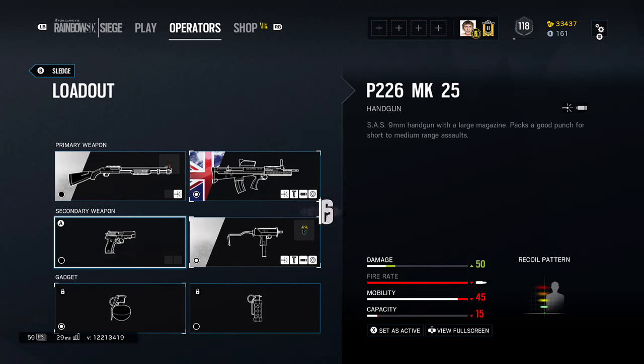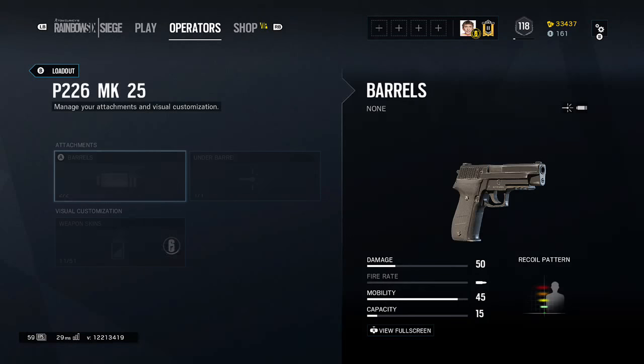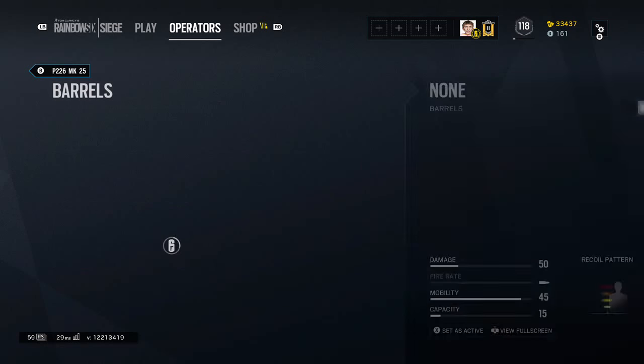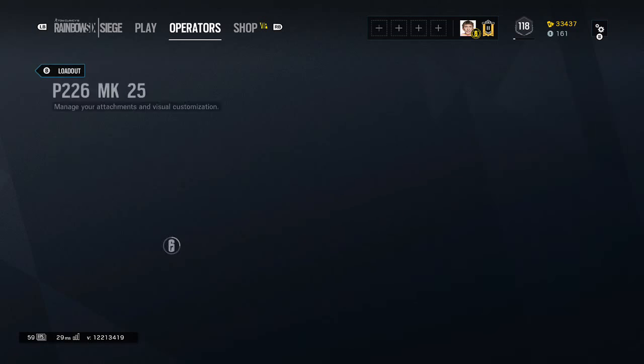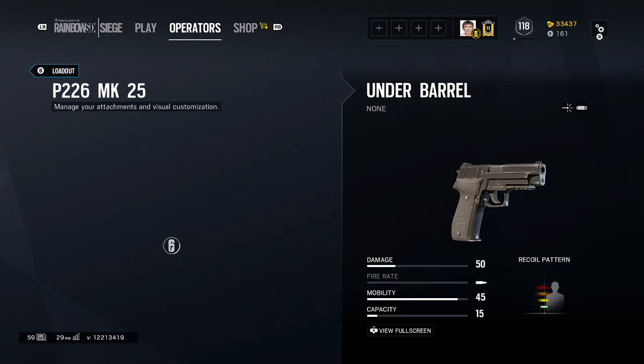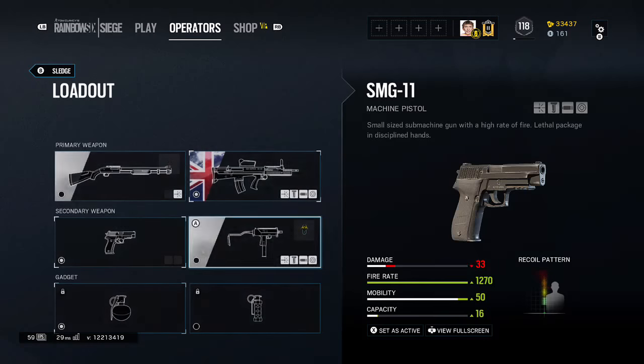And we come down here to the P226 Mark 25. You know this gun has been through years of testing — it's the Mark 25 edition. For the barrel, you guys already know: suppressor, muzzle brake. Laser sight. I don't even use this weapon. I don't even use Sledge — he's an idiot.